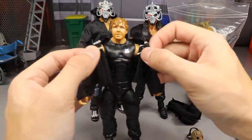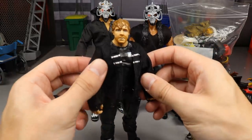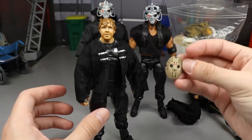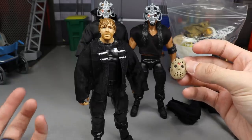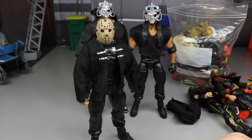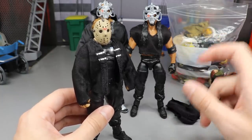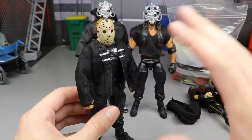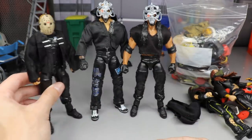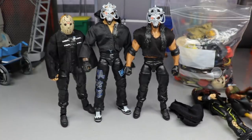For Slapjack I took a Dean Ambrose Elite from the Shield three-pack and threw on the Elite 23 JBL long sleeve shirt. He's got black underneath, black crotch and legs, and black wrist tape that makes his hands look taped or like fingerless gloves — or you can switch in Elite 37 Seth Rollins gloved hands. For the mask I used a Jason Neca mask. If you want something more accurate, the Part 5 Dream Sequence Jason mask hollowed out would be your closest option.